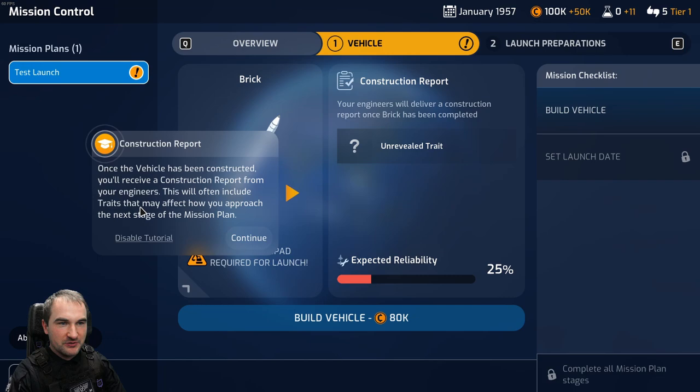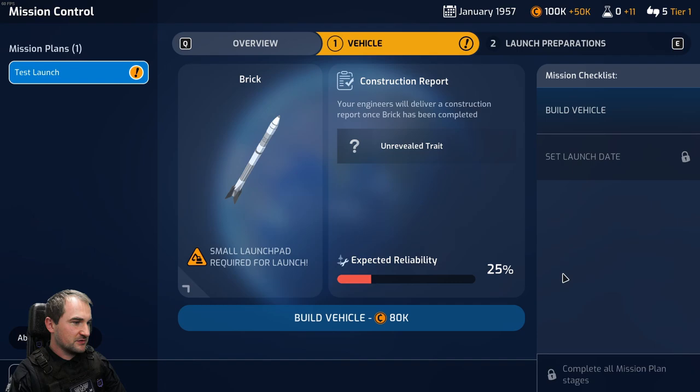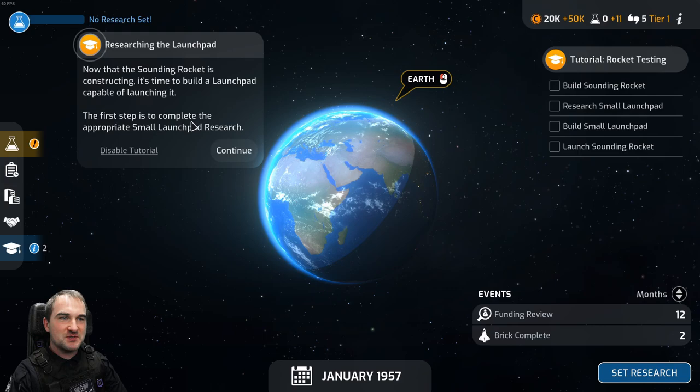Once the vehicle has been constructed, you'll receive a construction report from the engineers. This will often include traits that may affect how you approach the next stage of the mission plan. If you have the necessary funds, you can start constructing a vehicle - this can take several months. Build vehicle. Engineers will begin construction immediately. Brick will be completed in March 1957. Now it's time to build a launch pad capable of launching it.